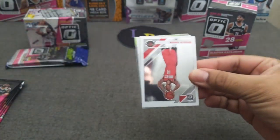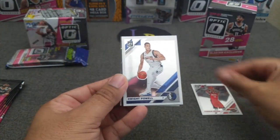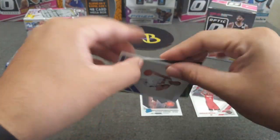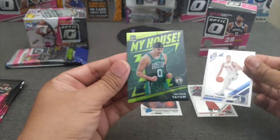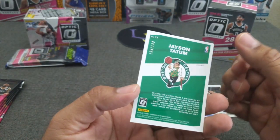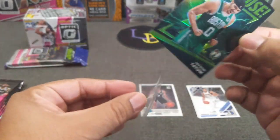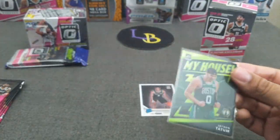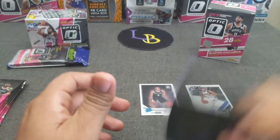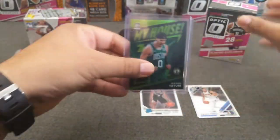Here we go, let's start with blaster number one. Looks like there's a hollow in here — Gerald Green, Dwight Powell from the back, Kelden Johnson rookie. And looks like we got a lime green — very nice hit, Jason Tatum lime green! That is a nice hit, green on green. This guy is balling at the moment. As a Lakers fan I shouldn't be this excited, but the kid is legit.